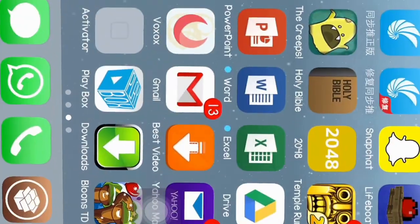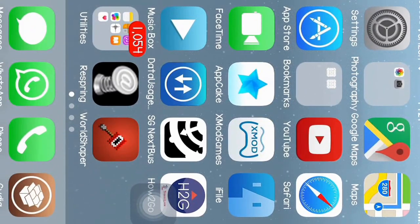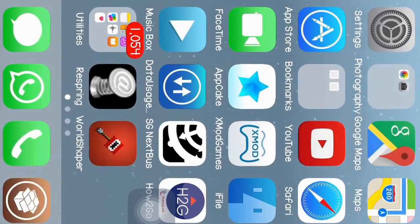First you would want an app called WorldShaper. You can get it on Cydia via the BigBoss repo, but it costs money. You can get it for free in the Bite Your Apple repo or the Insanely repo.